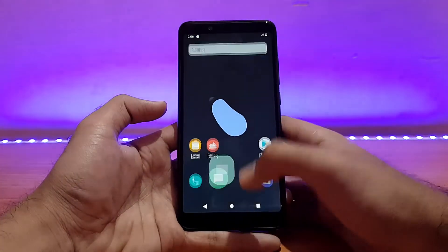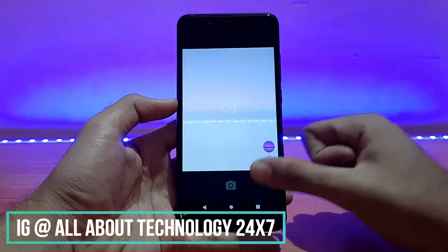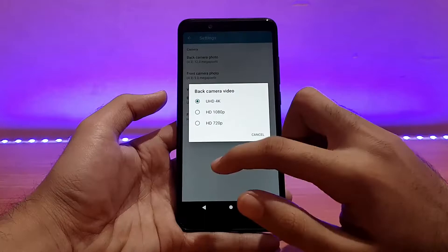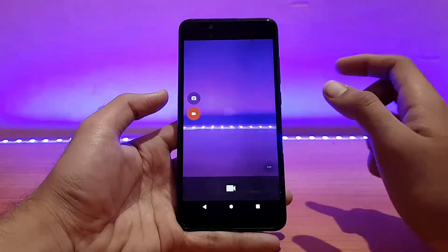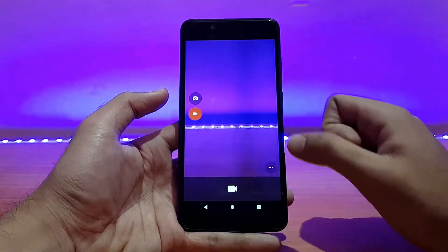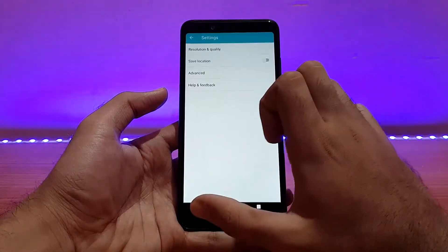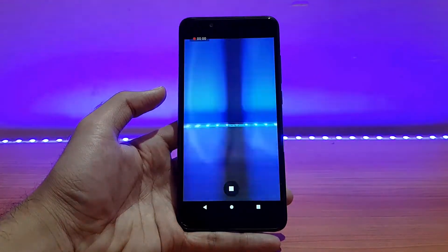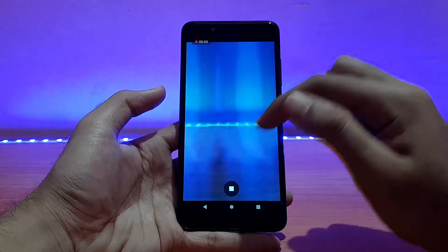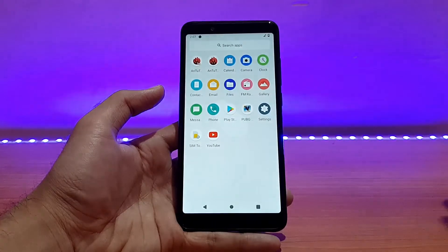The camera app is working fine — the shutter speed works well and you can change settings like resolution and quality. However, 4K video recording is not working in this ROM — it gives an error. Let me try 1080p: yes, 1080p is working fine. The lighting here makes it look a bit off but there's no issue with the camera itself. 4K should be fixed in upcoming builds.